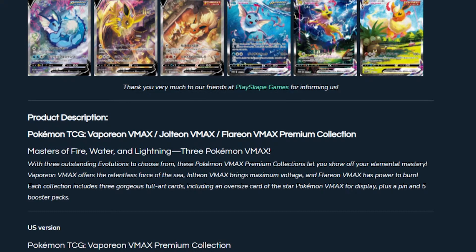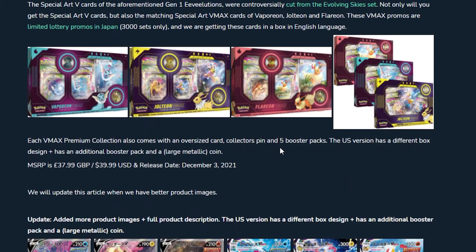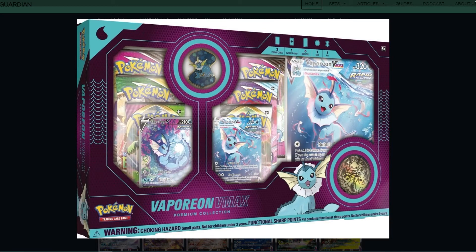We're going to take a look at the product description. It says: Masters of Fire, Water, and Lightning — three Pokémon VMAX. With three outstanding evolutions to choose from, these Pokémon VMAX Premium Collections let you show off your elemental mastery. Vaporeon VMAX offers the relentless force of the sea, Jolteon VMAX brings the maximum voltage, and Flareon VMAX has power to burn. Each collection includes three gorgeous full-art cards including an oversized card of the star Pokémon VMAX for display, plus a pin and five booster packs. We don't know exactly what packs are guaranteed, but it looks like you might get some Chilling Reign, some Evolving Skies, and maybe Vivid Voltage — a combination of different packs.